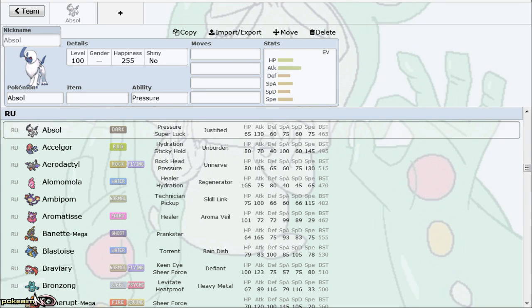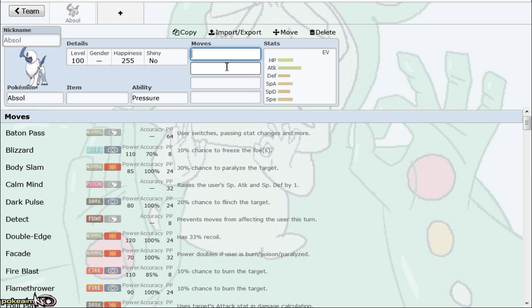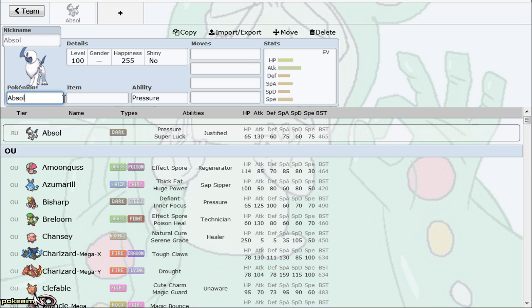What's up guys and welcome to part one of the RU tier list discussion, which is where, similar to the OU tier list discussion that will be getting done soon, myself and another experienced player will be going over the RU tier list — every single Pokemon in alphabetical order — and talk about their viability, their move sets, why they're run. I have Eon next with me today. He can introduce himself, and we'll get started with Absol.